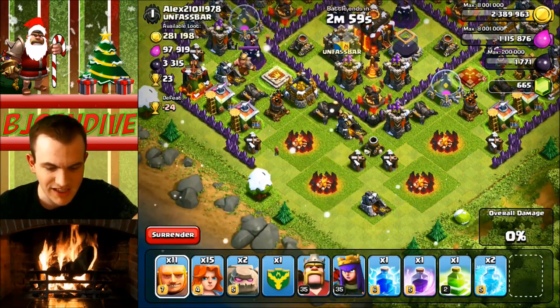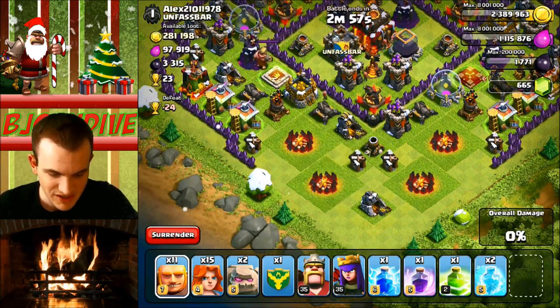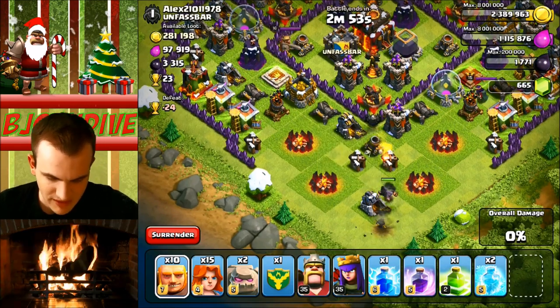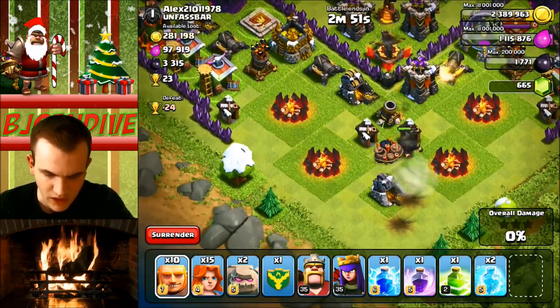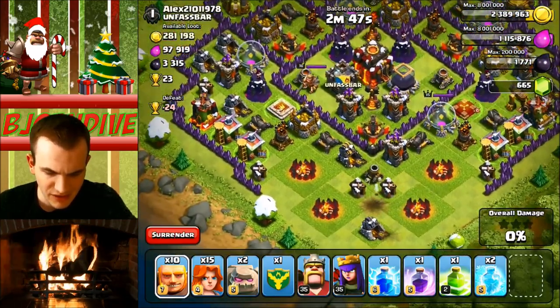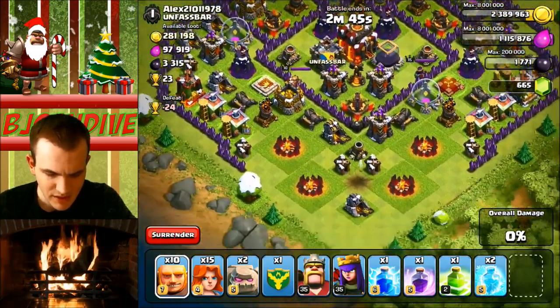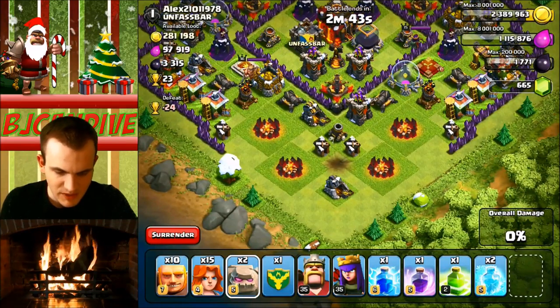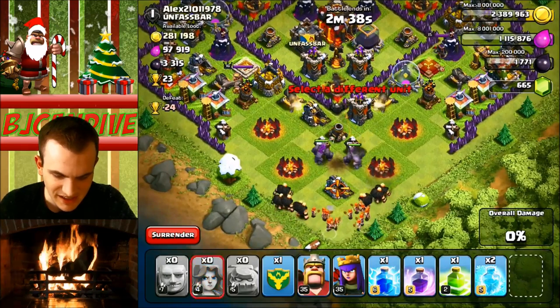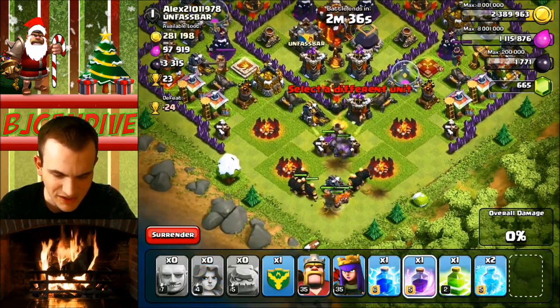I'm just going to go ahead and put down one giant, get a trap there, which is good. I'm going to look for some more here. Let's see if I can get any more traps out of there. Hopefully there's a big bomb right there. We got one big bomb down, and we're about to go ham down here. I don't think big bombs are going to be a problem for us, so I'm just going to unleash everything down here. Spread it out a little bit, and then put down our giants and our valkyries — literally just spreading them out like that should work.